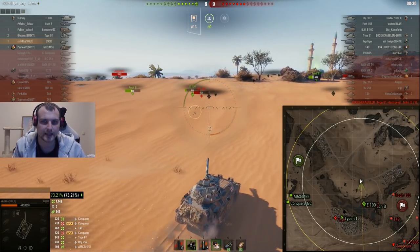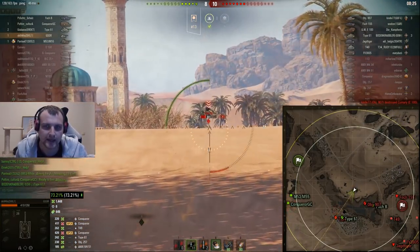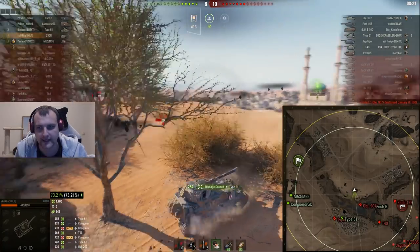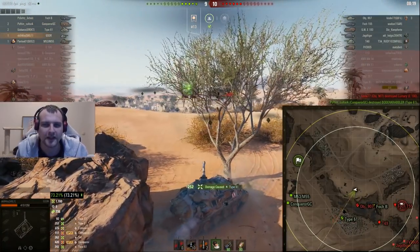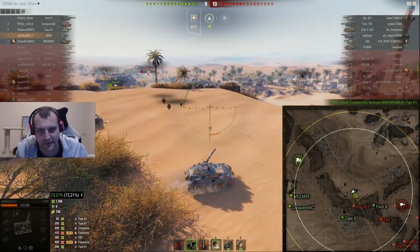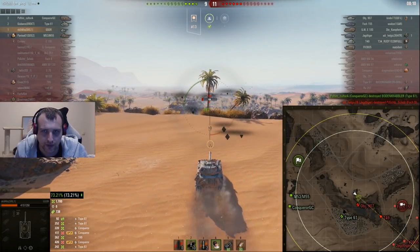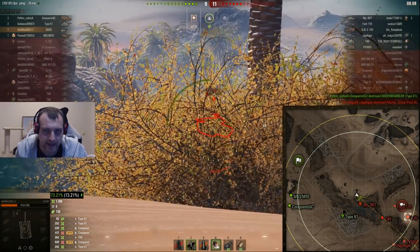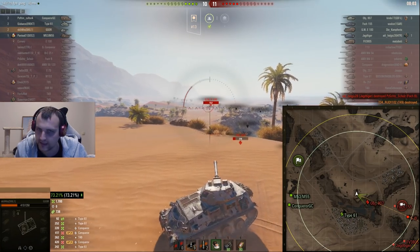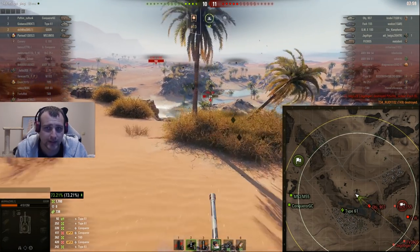It doesn't matter, we still can get some use. We are trying to get a bit closer to that Type 61 and maybe now we can hit him — aiming for a long time and hey, look at this! All we needed was a couple of tries and this guy simply took one for the team. Excellent. T49 is down to one shot and T49 is trying to escape. RNG is giving, RNG is taking fellas — here you go, the shot into the T49. Excellent shot by us.